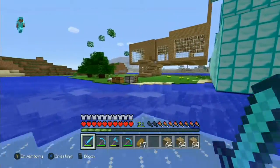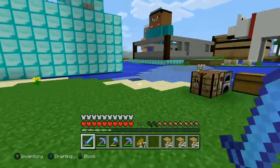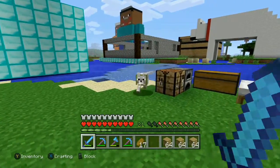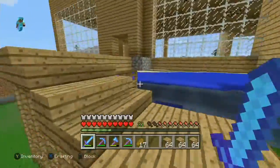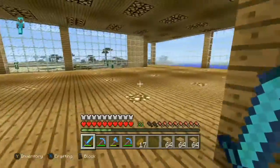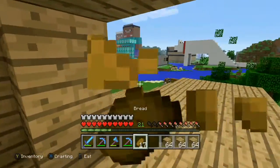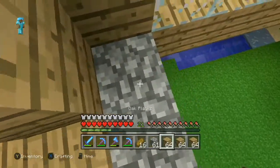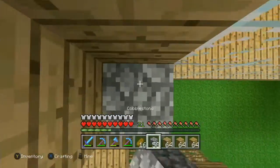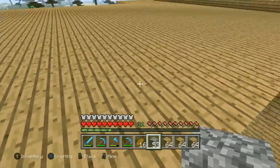I think last episode we worked on sorting out the lighting issue, so hopefully nothing spawned. Let me just check — okay, I don't see anything, I think we're good. So let's go ahead and head up onto the roof and we'll start building our walls for the second floor.